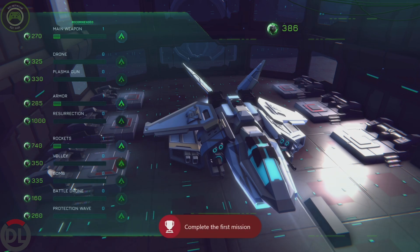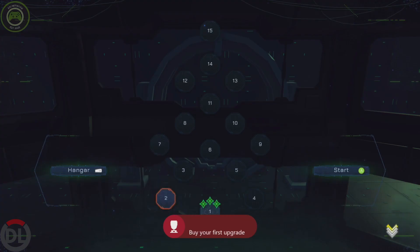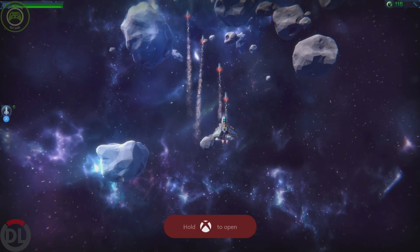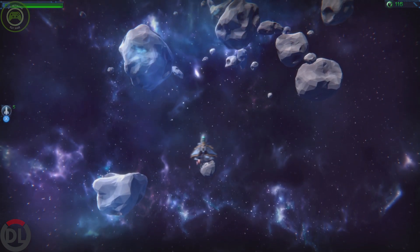All right, can we buy stuff in the hangar? Looks like we can, so let's upgrade our main weapon here. Looks like they wanted me to do the armor, but we don't have enough for that. I'm getting an achievement for upgrading. Let's try another level — oh shoot, I'll fire the rockets again.